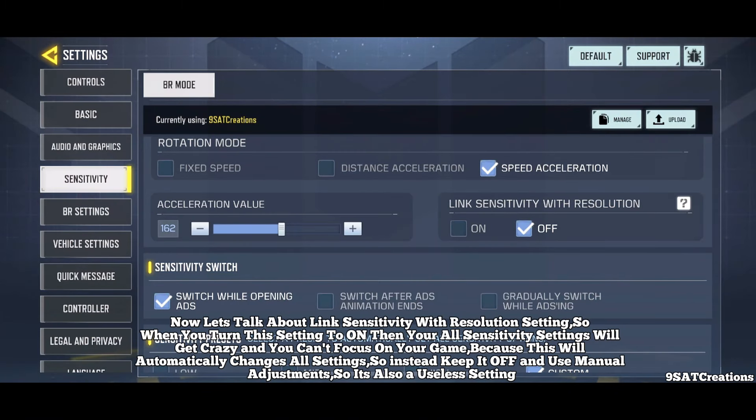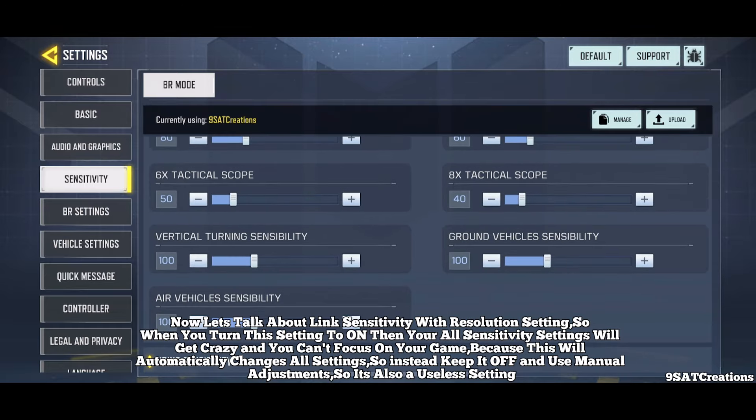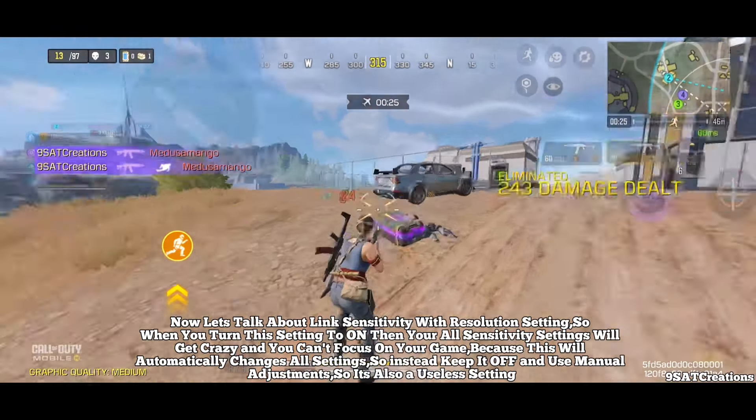Number 6: Link Sensitivity with Resolution. When you turn this setting to on, all your sensitivity settings will go crazy and you can't focus on your game, because it automatically changes all settings. So instead, keep it off and use manual adjustments. It's also a useless setting.